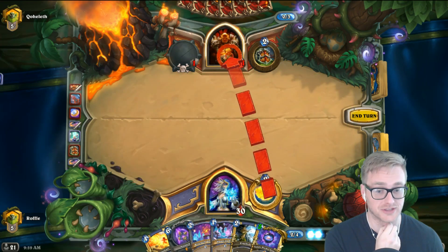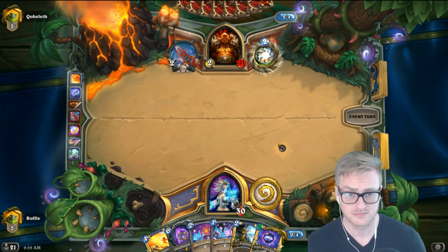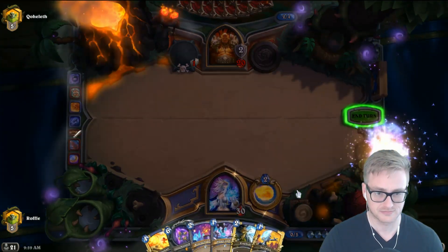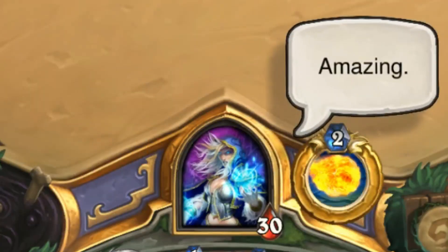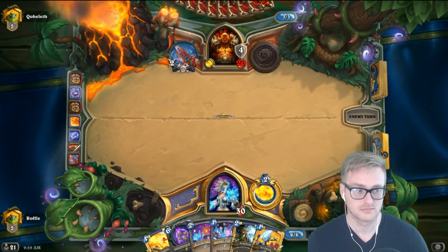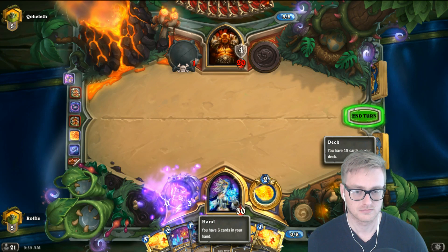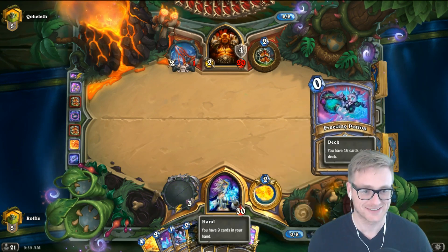We're just doing that next turn. Where are our minions? We just made them cost zero. Why aren't we drawing them?